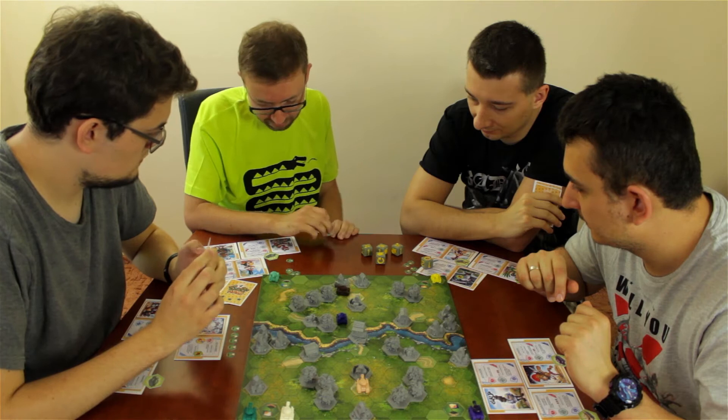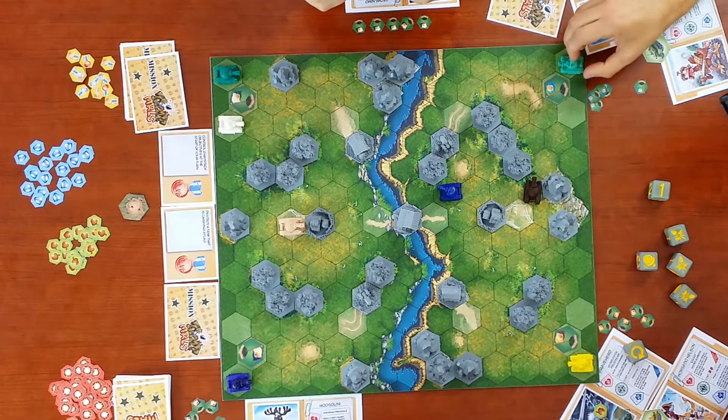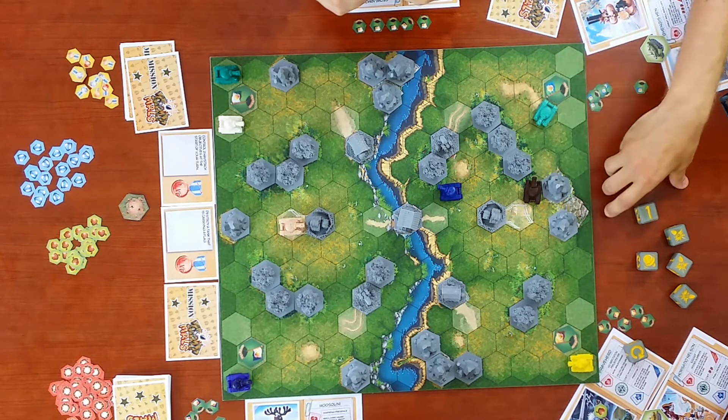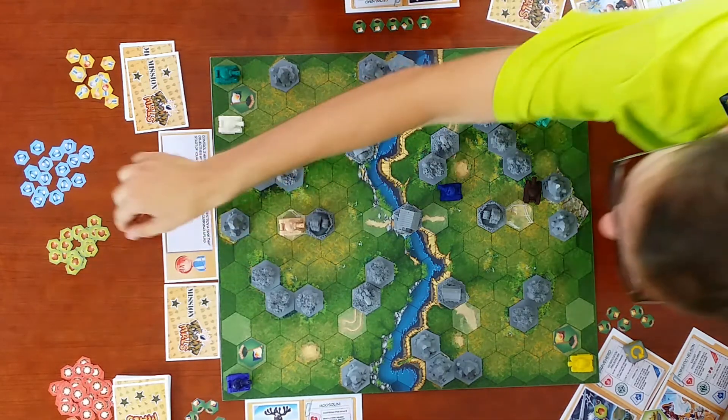An anchor result is accepted. The player moves and sets up with 3 range and 3 shots — a strong position.